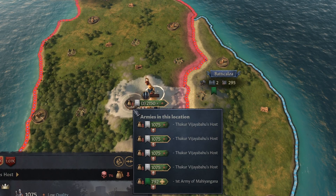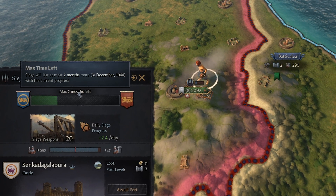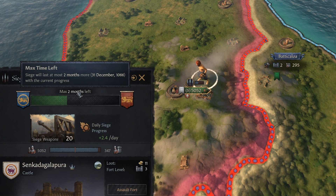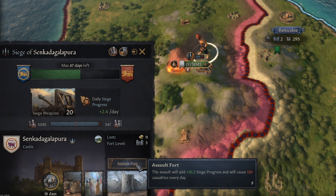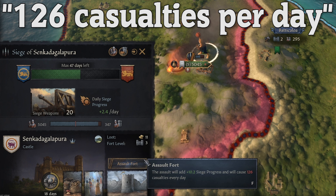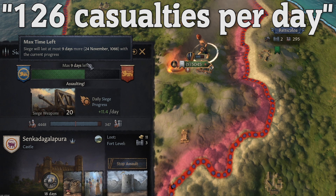We're beginning the siege. We do have the mangonels there now and we're now bombarding this castle. We have two months left only — it's actually really quick, and that's only the max amount it's going to last, it might be over much quicker than that. With our mangonels, we did enough damage to the fort so that we can actually assault it. Doing this is going to give us way more siege progress per day, but we're going to take 126 casualties per day. We've got 5k troops right now and it's only going to take 9 days. Before it was like 50 days. So we're going to assault it.